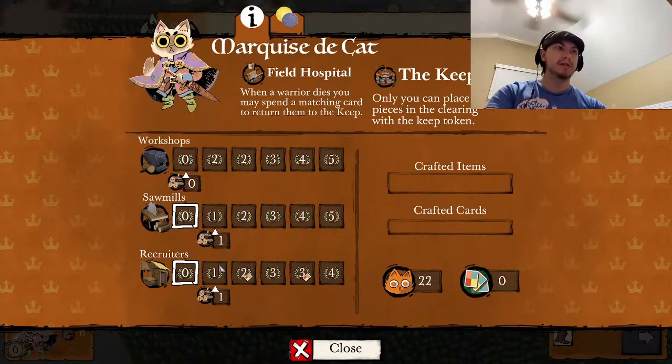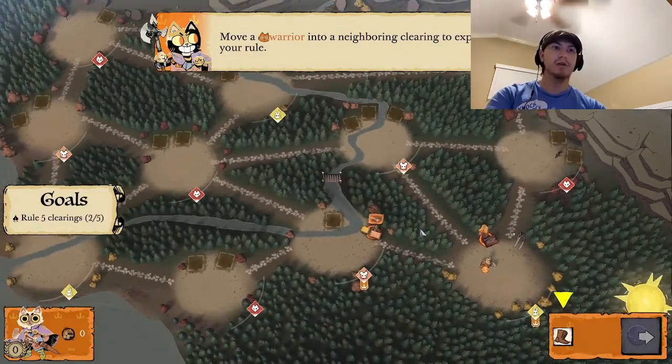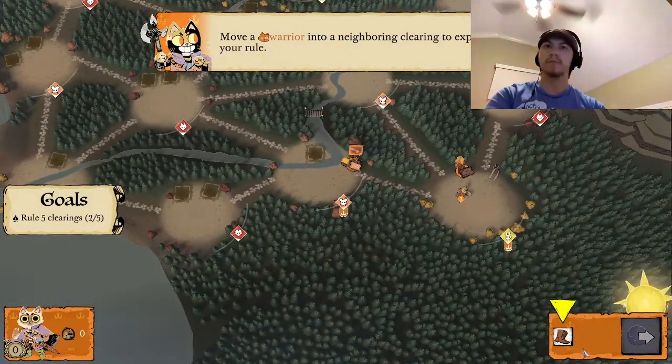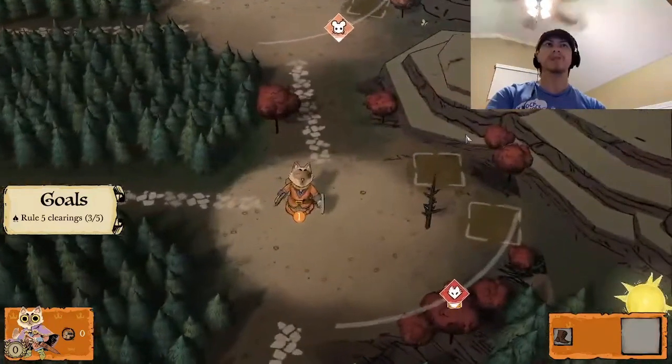The whole point of this faction is they like to build. These are different things they can build: workshops, sawmills, recruiters. They want to build as many of those as possible, because each time they build one, they get victory points — and victory points is how you win the game. Right now they want me to rule five clearings, but we only rule two. So we're going to move our warriors. We can move.